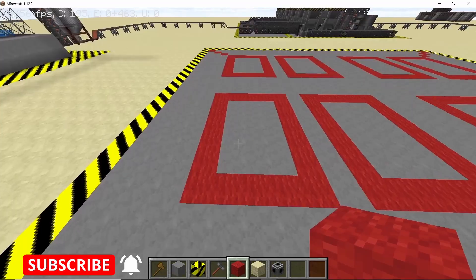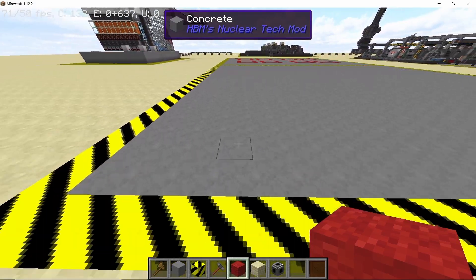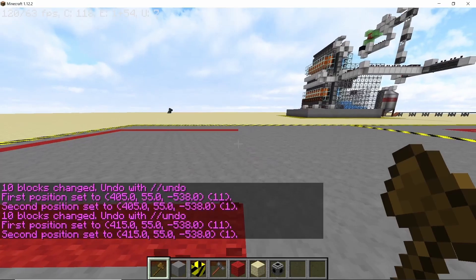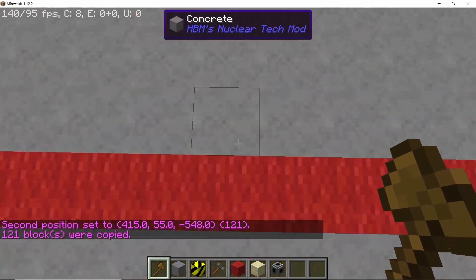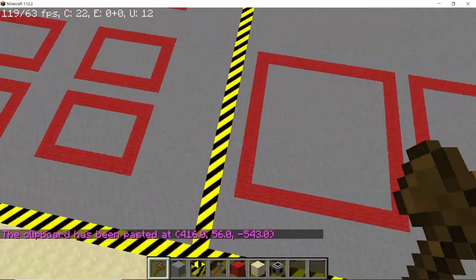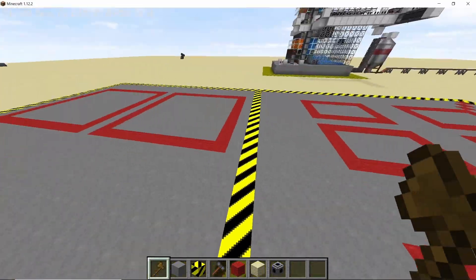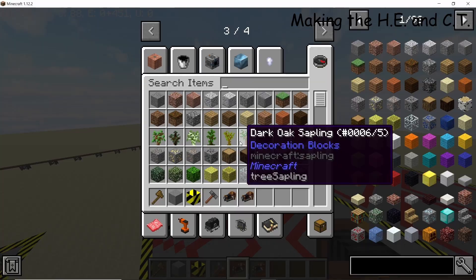In order to mark the point for our cooling towers — they are going to be 11 by 11 — run parallel to the heat exchangers, leave a one-block gap from the edge, and make an 11 by 11 square. Make another square leaving a one-block gap in front of it. Repeat the same process for the remaining heat exchangers as well, making sure that the cooling towers run parallel to the heat exchangers. Once done, you will have markings for eight heat exchangers and four cooling towers.